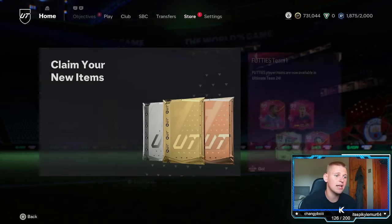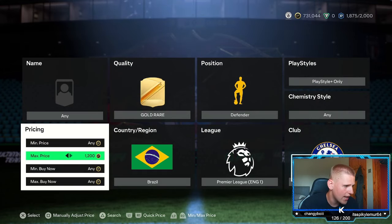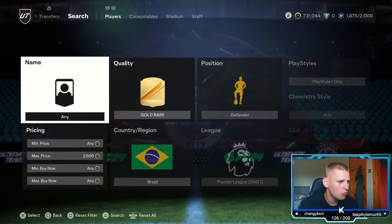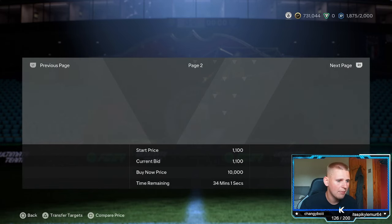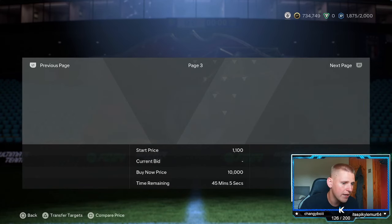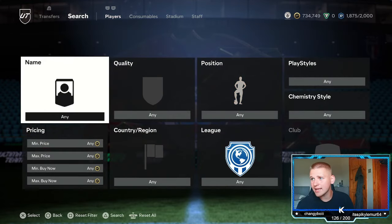If you do get Thiago Silva, definitely check his price because he's clearly a lot more expensive. For bidding, literally bid at the exact same price you are sniping at — for me that's 2.5k, but it might be different for you. It doesn't look too great right now, but when this video comes out at 7 p.m. it's going to be a lot better. Let's jump into the second method.